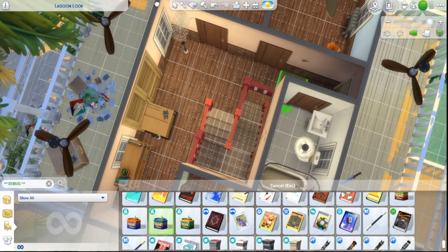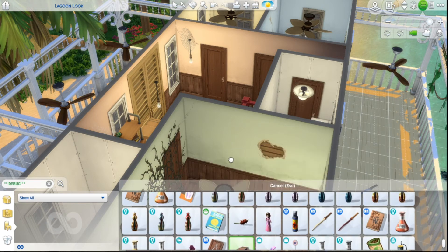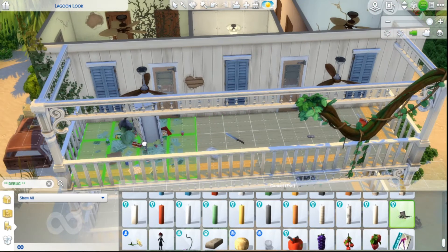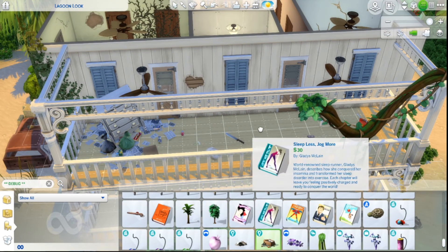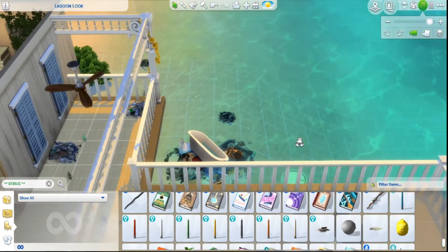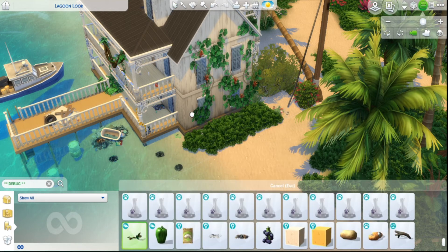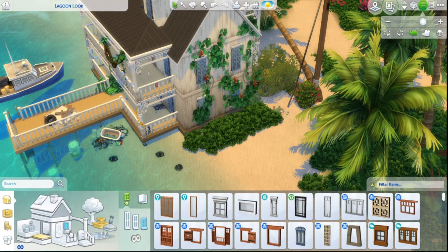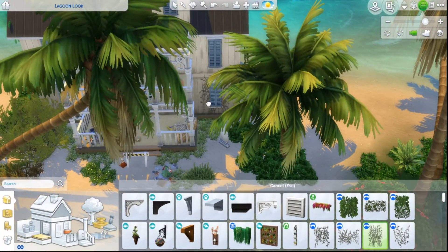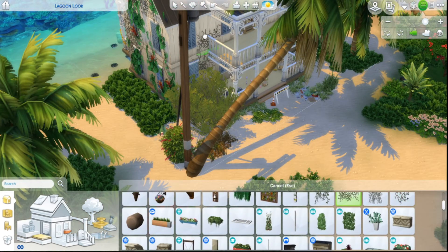We're coming up on the build screenshots. I used a lot of debug items, mostly the Eco Lifestyle stuff, which I think you'll agree really brought this place to life with that abandoned, gross feeling. If you enjoyed this build, please hit the like button and comment your thoughts below. If you haven't subscribed yet and want to see more content, please subscribe — not just Sims but other things too. I'd love for you to be part of the Southie family. My name is CC, and I promise never to break your game. Bye!